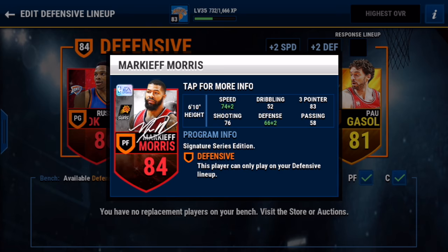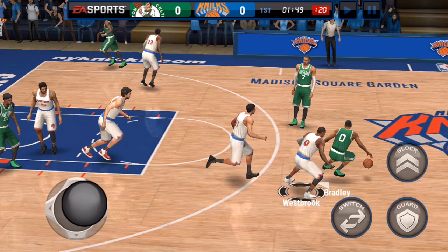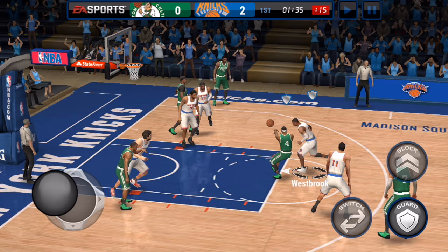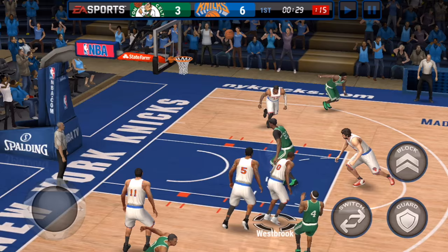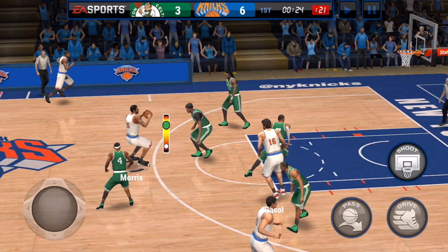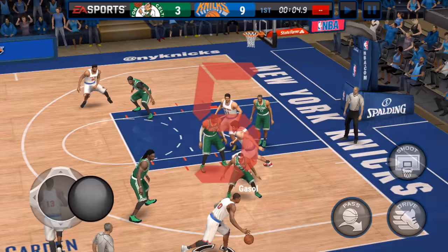As you can see our lineup, we have Klay Thompson, Russell Westbrook, Pau Gasol at the center spot. Our only non-elite is Markieff Morris at the power forward spot — one of the Morris brothers — a nice small ball forward who can shoot threes and play a little defense. You see Jay Crowder knock down the shot. We also have Paul George at the small forward spot. I don't think Paul George is on a lot of people's radar for cards to get in NBA Live Mobile, but I really do like his card.